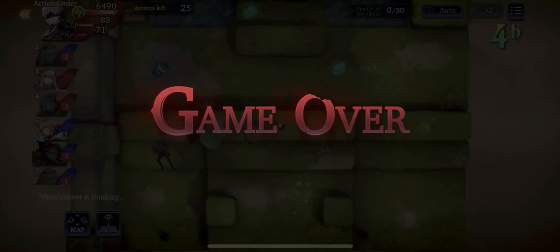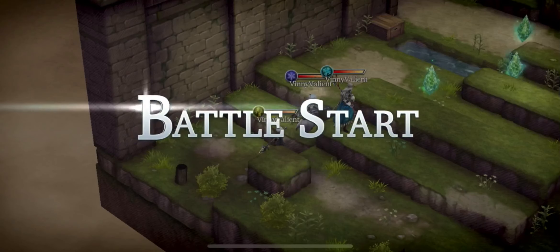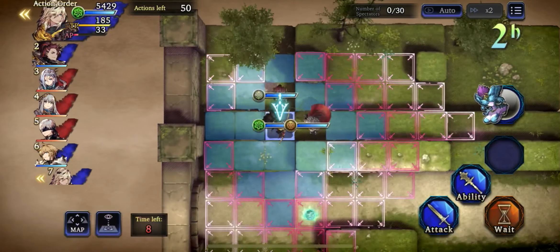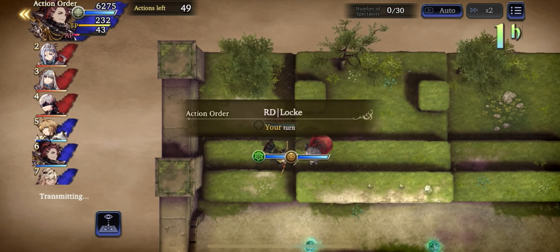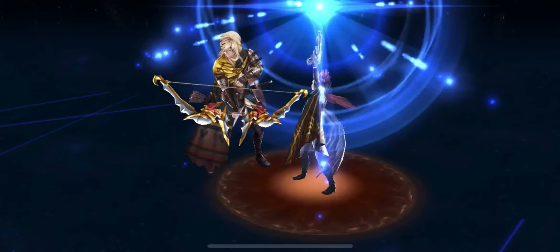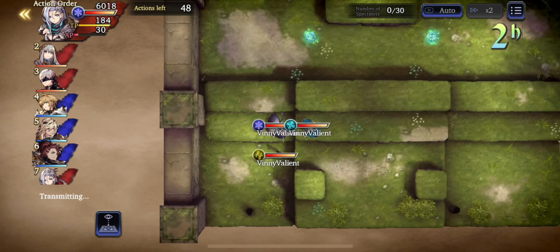Anyway, that was my first loss of this class match. Then the next day I actually fought Vinny again, and now I kind of knew to watch out for Victor's damage range — not only the charm threat. I was able to keep that in mind, so this time I decided I would try to attack early.